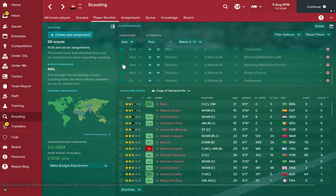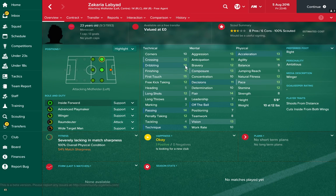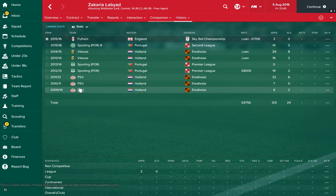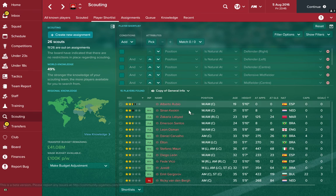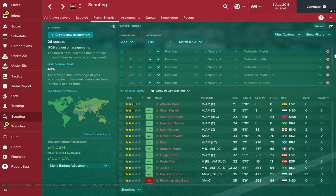Next up is attacking midfield centre. We're going to look at Zachary Labiad — he's got great technical ability and used to be on the books at Manchester City or at least played for some prestigious clubs throughout Europe. He's only 23 so he will improve and is very versatile. Then there's Daniel Cavalho — in previous Football Manager games he's been great though difficult to get a work permit. He's played for Brazil with four caps and two goals, he's great technically and can cross the ball.